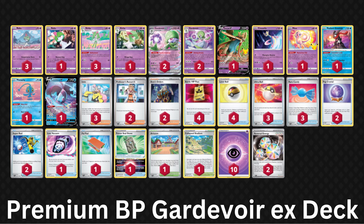As for Gardevoir EX, it's the second place list from Tord Reklev, featuring one copy of Mirage Step Kirlia to help with a rough start, two reversal energy, and four VIP pass. The Paldean Fates versions of cards will be Gardevoir EX, Iono, Research, Ultra Ball, Rare Candy, and Arven, so you won't receive any credits for those if you already have four copies.